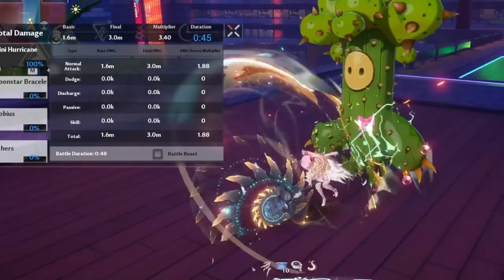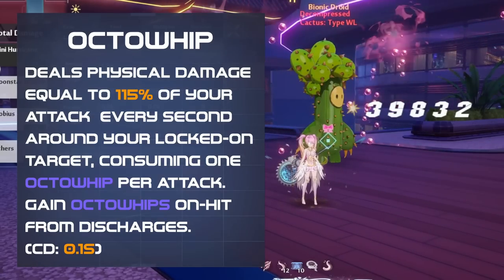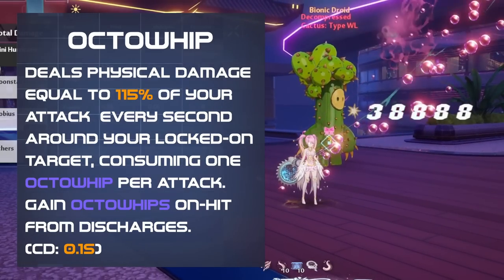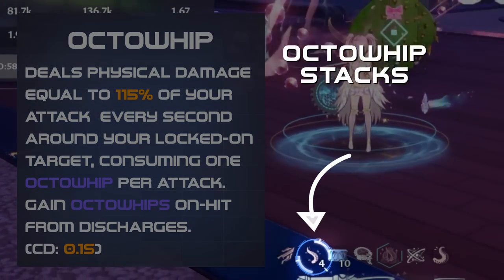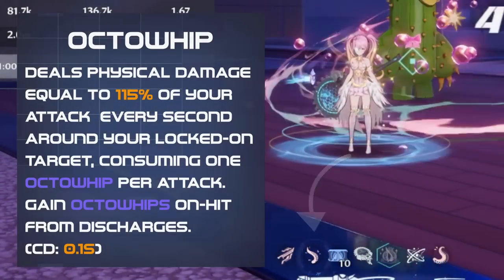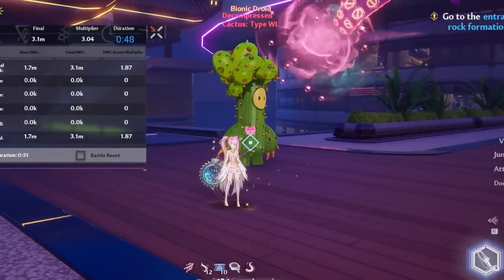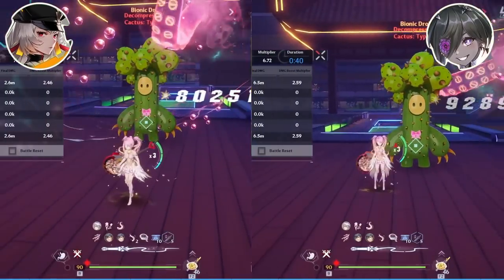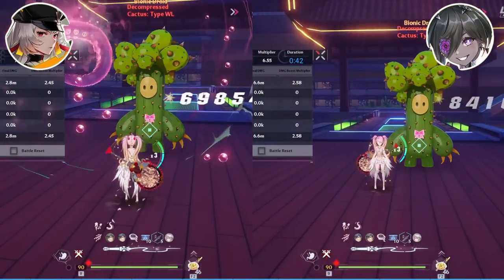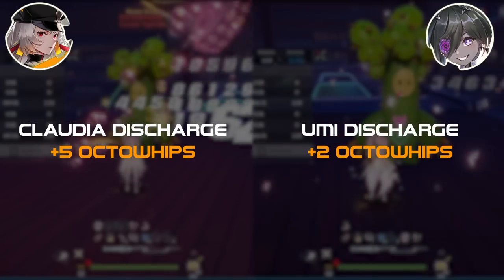A large amount of Genono's damage comes from her passive Octo Whip, which deals damage around your locked target once per second, as long as you have Octo Whip stacks. You start with 15 when entering combat and can gain more when discharge skills hit. Other physical weapons have a very low hit rate on their skills, making them not ideal at recharging Octo Whips.